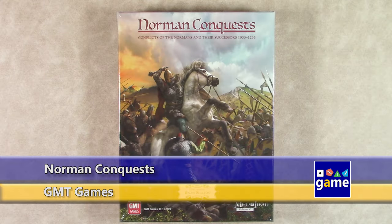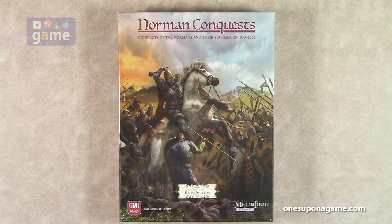Hey, welcome back to What's Upon a Game. I'm Kevin Kitchens, and in this episode I'm doing an unboxing of Norman Conquest, Conflicts of the Normans and their Successors from 1053 to 1265. This is Men of Iron Volume 5, designed by Ralph Shelton.